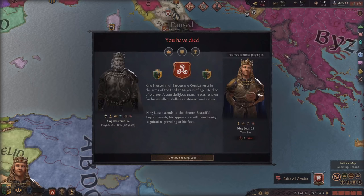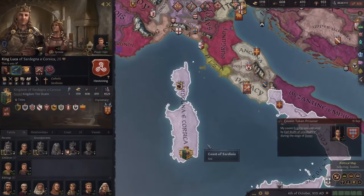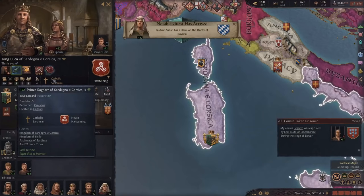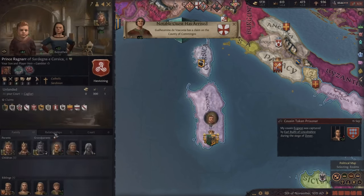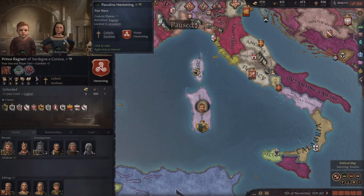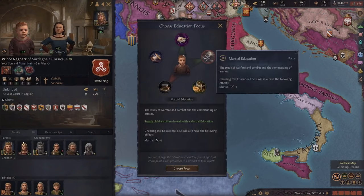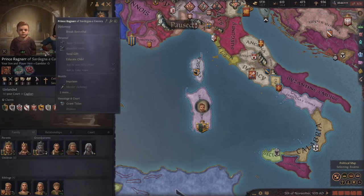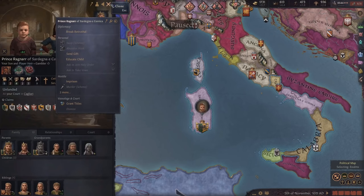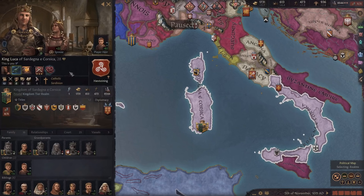We passed away, so now we are playing as King Luca. He doesn't look that great - he's just beautiful - but his wife is Amazonian. We're going to be waiting to play as Prince Ragnar, who has amazing traits and is betrothed to an amazing player too. He has rowdy which is actually decent. We'll give him a martial education and educate him ourselves, but we're going to have to choose what tree we want to go down to make sure this kid gets the education we want.